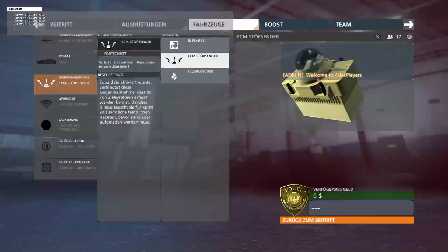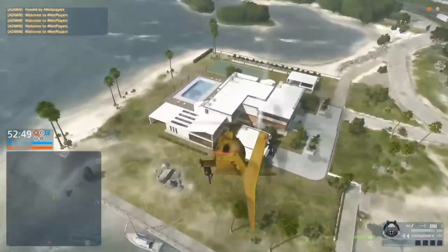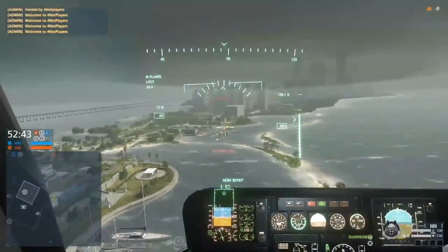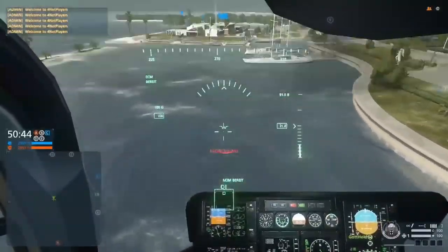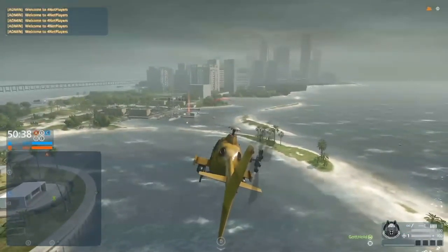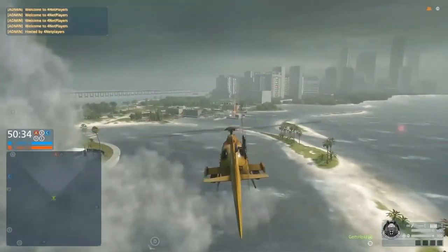Let's talk about slot 2, the countermeasures. The flares work 3 out of 4 cases against stingers, but never deflect locked RPGs. The only countermeasure that deflects RPGs is the ECM. The problem is the ECM works in fewer cases against stingers than the flares do. You can increase your chances by flying a certain movement, but you still won't get the same chances as with the flares.